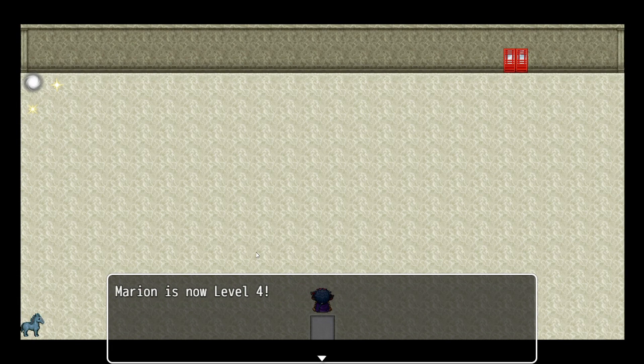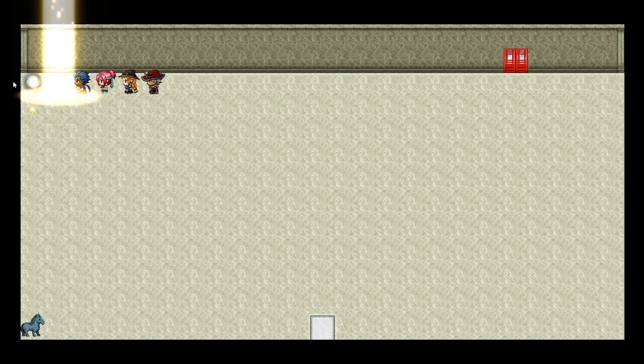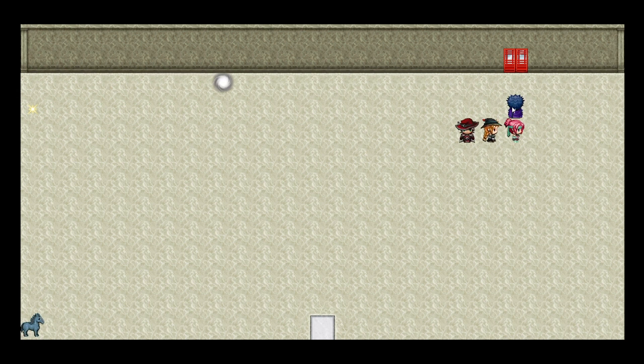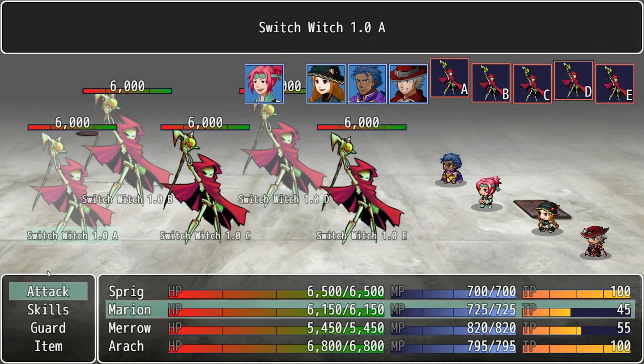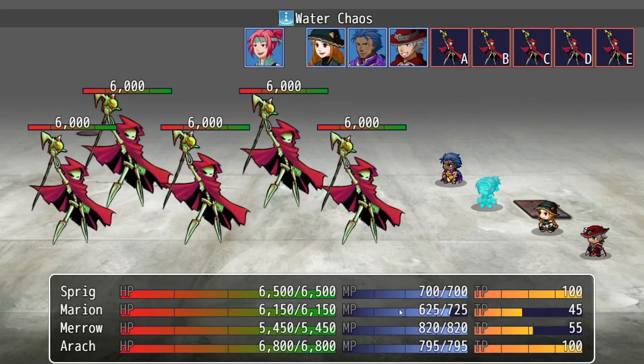25,000 experience obtained, everyone is now level 4. The next room: beating the enemy will make the door unlock for a very short time — only 2 to 3 seconds — so you want to race back. If you stay around the right spot it gives you more than enough time to get to the door.